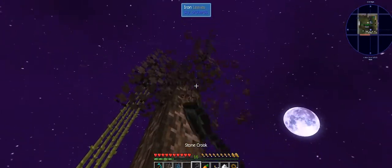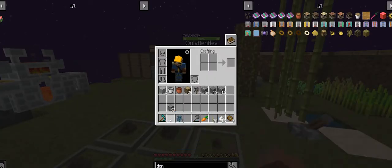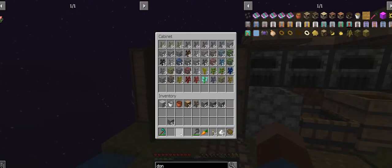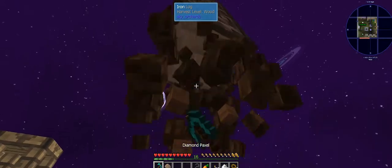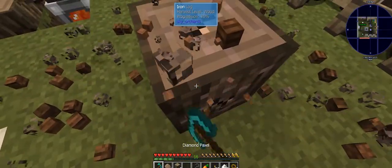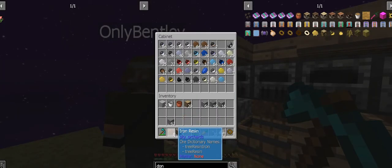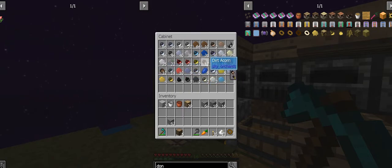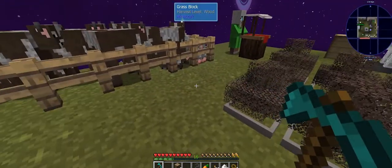I've got them growing, Teddy! Can't you smelt the acorns into iron nuggets? You can put them in the melter for nuggets if we get a lot of extra. Honestly I'm not sure I want to do that yet since we're trying to get more iron, and if we don't have enough acorns it might be a pain.